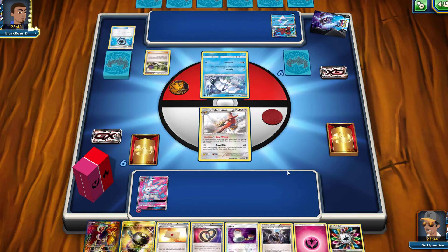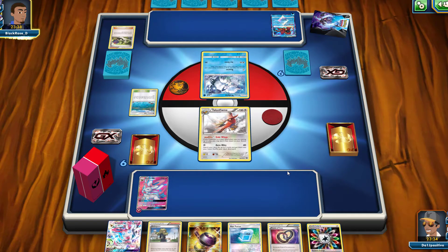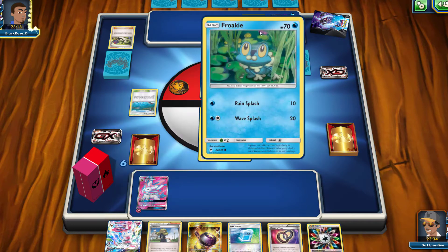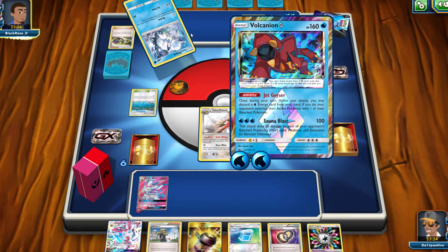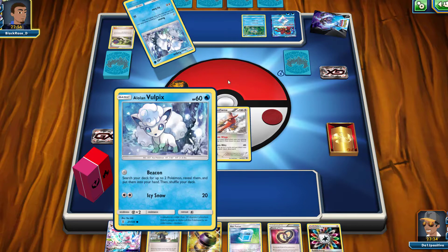Let's see what we get out of the N. We get a Delinquent — very nice — so we can take advantage of Brooklet Hill and make our opponent discard three cards from their hand. We also get an energy, and we can bring Sylveon back. We can search for a Water or Fighting Pokémon but we only have Fire, Normal, and Fairy. The opponent's Alolan Vulpix uses Beacon to search for two Pokémon and put them into their hand.